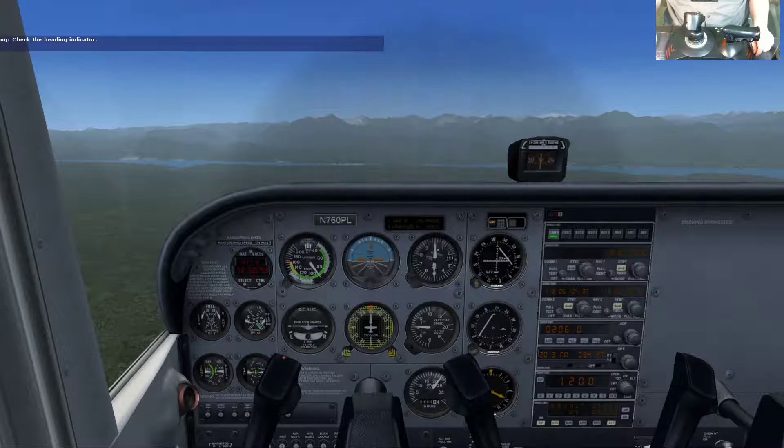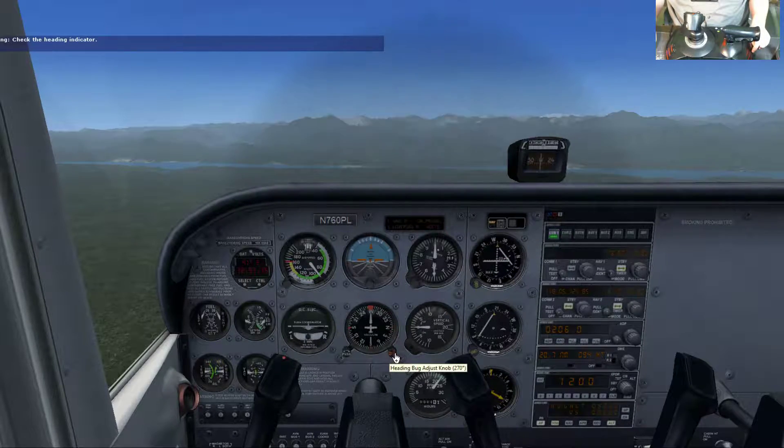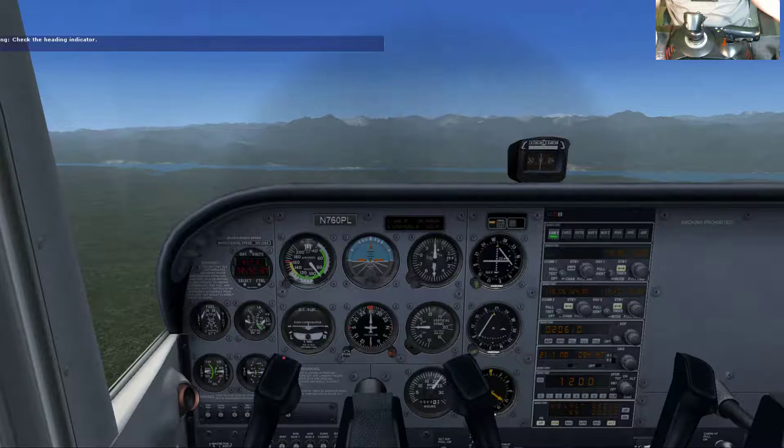The two short lines past the 30-degree mark represent 60 and 90 degrees of bank — you won't bank that far though. Now check the heading indicator, right below the attitude indicator. It looks like a roulette wheel with an airplane in the middle. It shows W at the top, meaning we're heading west, or 270 degrees. Each big mark represents 10 degrees and each small mark represents 5 degrees. North is 360, east is 090, and south is 180.